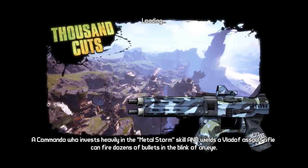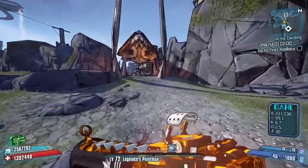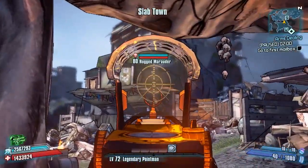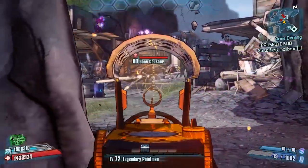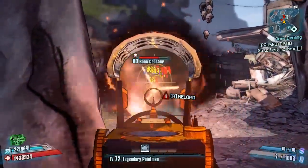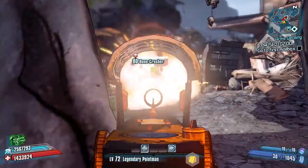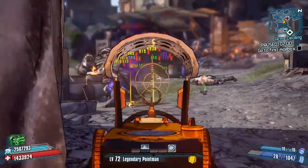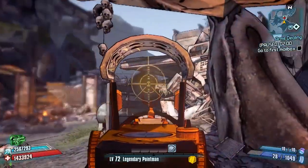Hello everybody, welcome back to another modded weapon guide here on Borderlands 2. Today we have a new modded weapon to review — this is a modded assault rifle of the variant the Beer Cat, made by ZMA Mods, who is a big Doctor Who fan. All of his guns represent someone from Doctor Who, and today we are reviewing the Legendary — it's called 'The Doctor.'